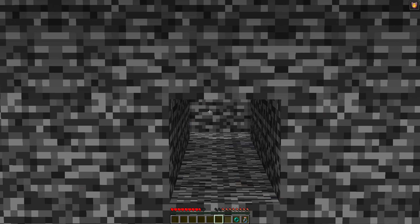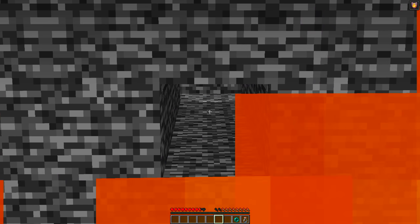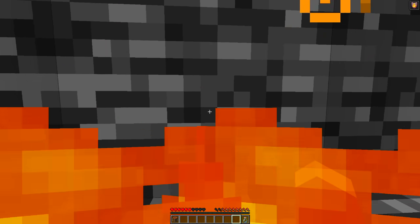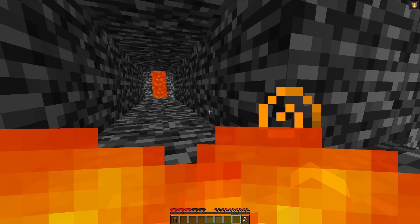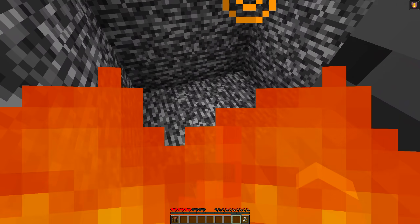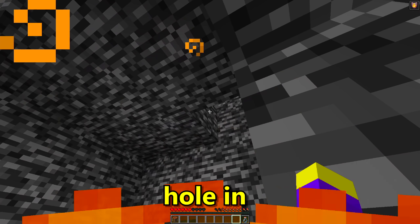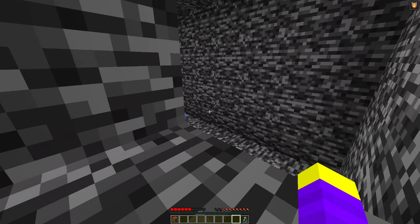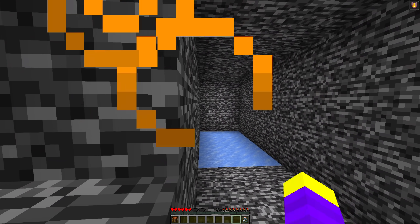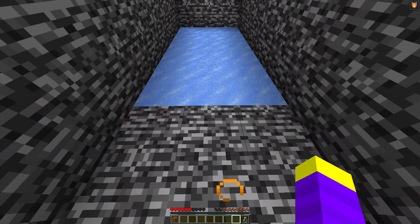The only thing I could think of using an enderpearl for was to enter the tunnel, so I grabbed the crafting table in case I needed it later and threw the pearl into the tunnel. At the end of the tunnel there were two different directions I could go, each leading to a different room. The first room had nothing except a hole in the roof out of my reach. The second room had a floor made of ice that looked like it had something underneath it.